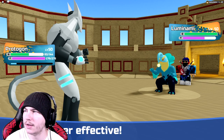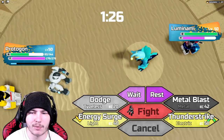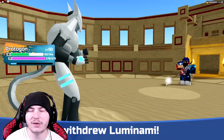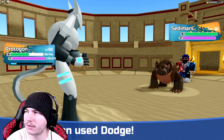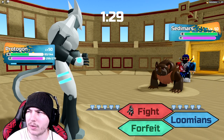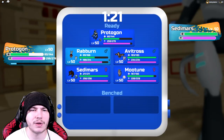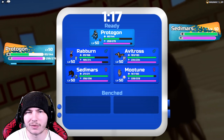They have T-Chomp, which is unfortunate — it's a melee attacking one. We could click Metal Blast, T-Strike, or Dodge to see what they're going to do. It's Ikezune — actually, it's Sedemars. They don't have Ikezune, it looks like. They have Mutagon, Luminami, and Sedemars. I should just go for Flea for the damage — they're not running any ranged defense. I'm going to go into Avitross.